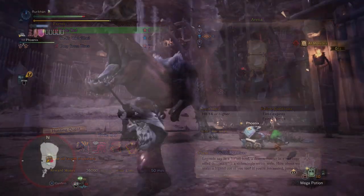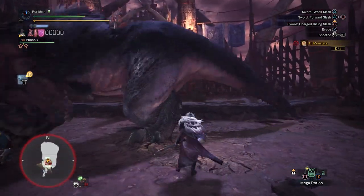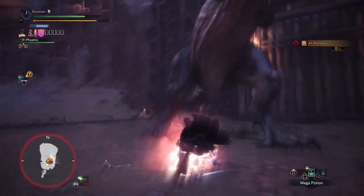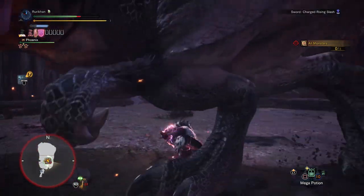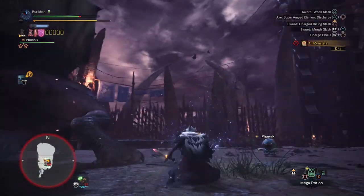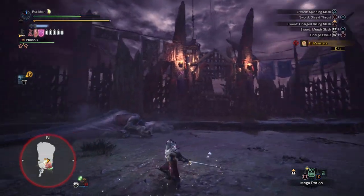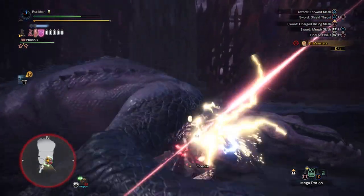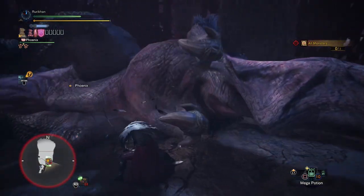This quest consists of you hunting down an Anjanath, Odogaron, Rathalos, and Teostra. There's a special twist to the quest though, which is the fact that all of these monsters are enraged 100% of the time, which is going to make them a little bit more challenging than you might be used to. They're going to be moving faster, they're going to be more aggressive. So pay attention when you go in there — don't just think that this is another event where you don't really have to work to get some sweet gear. You do have to do a little bit of work to get all of the gear available in this set.